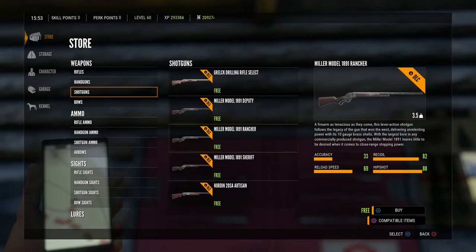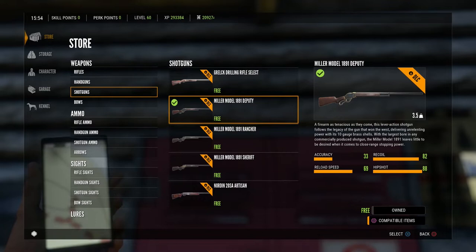Hey, Jono here. Thank you for joining me today as I check out the Miller Model 1891 shotgun. It's got three variations — I'm going to go with the deputy. This is part of the Smoking Barrels DLC; it's the third and final weapon, the Liberation shotgun.